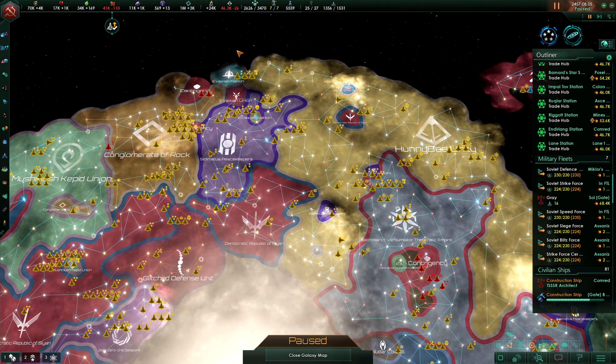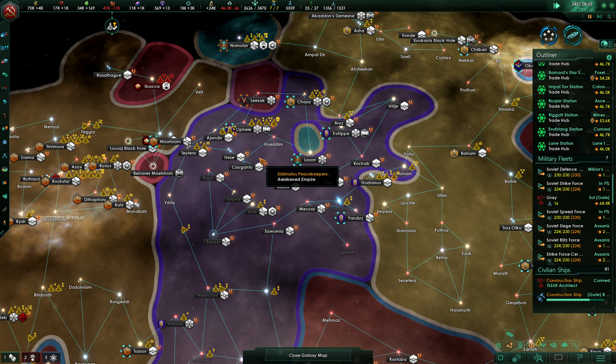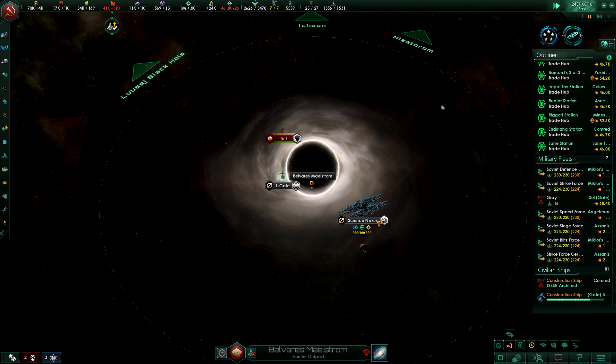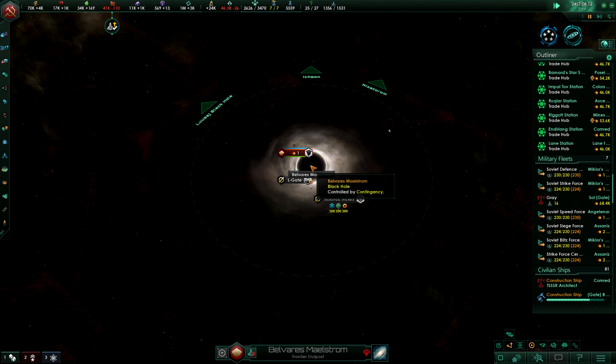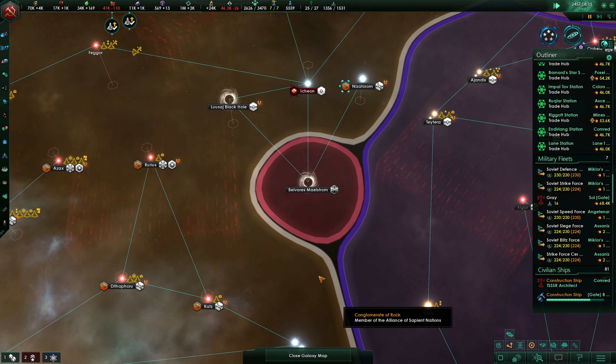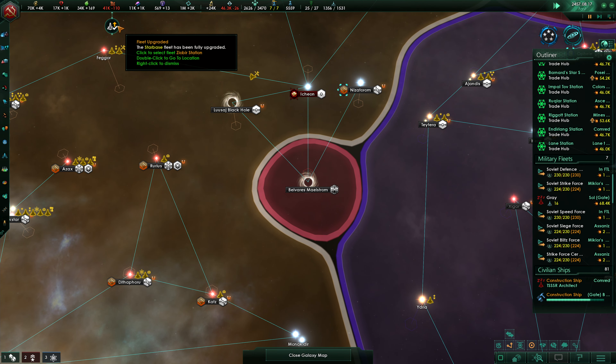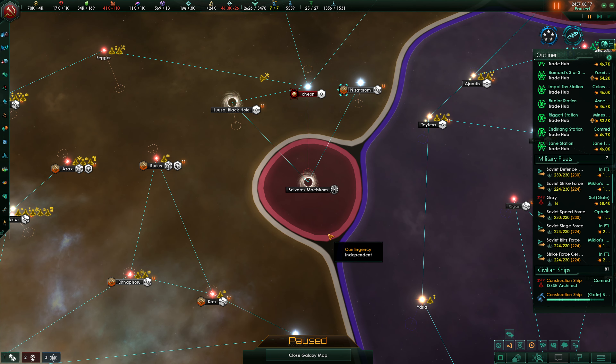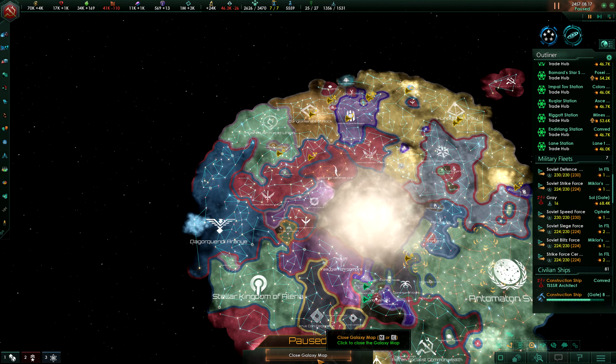Maybe we can upgrade a bit. We're going here. Maybe we can control the Bivaris maelstrom — there's a science nexus there. Ships upgraded. Admiral gains trade — Katya Petrenko. He's now a scout or something like that.